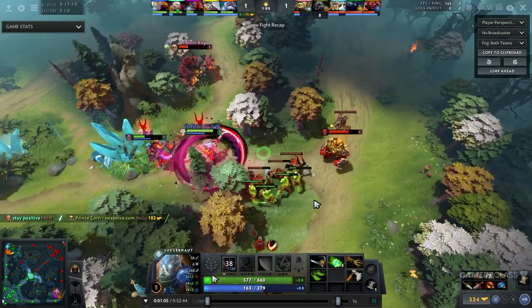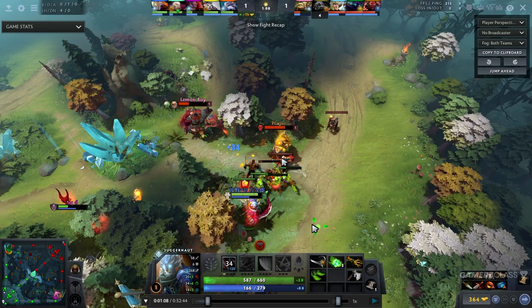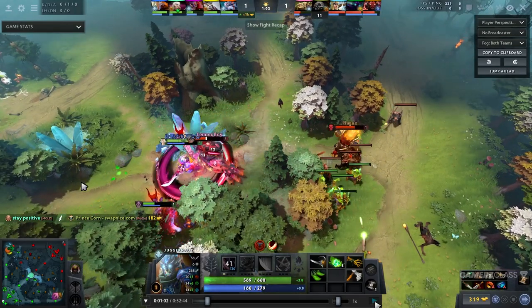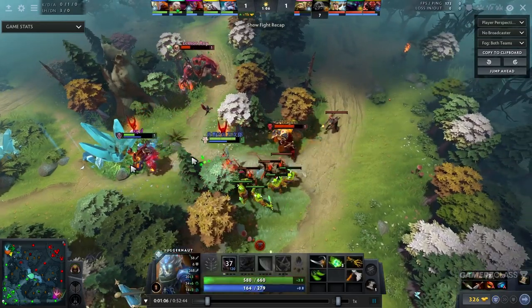Juggernaut has more movement speed than Pudge either way. So what you should be doing when spinning is clicking M - move to Pudge or whatever hero you're chasing. Even in fog your hero will just go towards him and chase him around, so they can't juke you in any way by pressing M to the hero you want to chase. He also pressed right click on Pudge, which means the attack animation goes off even while spinning, so he falls behind in chasing Pudge, and Pudge is able to just run away - which normally he wouldn't be able to do. He was dead.